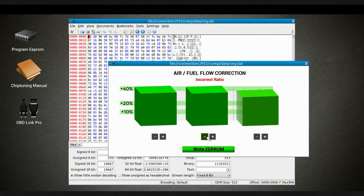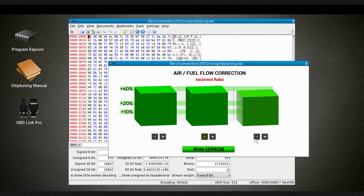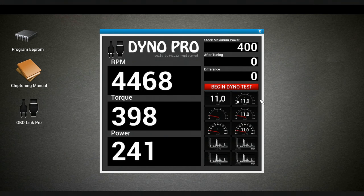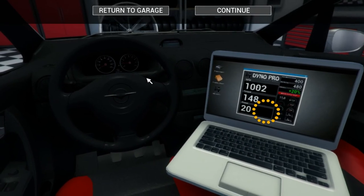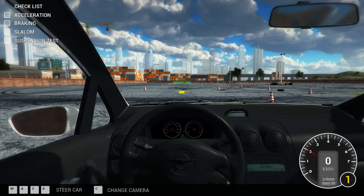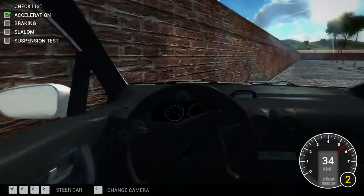Should we try and chip tune it to make it even faster? Let's try a chip performance improvement. We can add 20% to it — look at the power spike: 480! Wow. Should we take it out for one final spin to see the improved power? Because you know the one thing this didn't have was power.